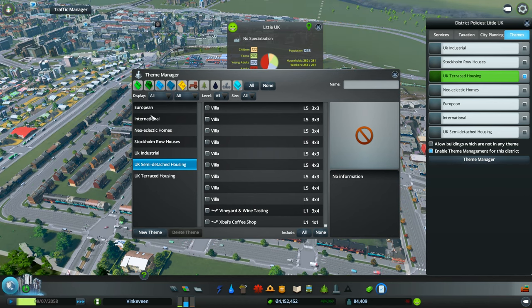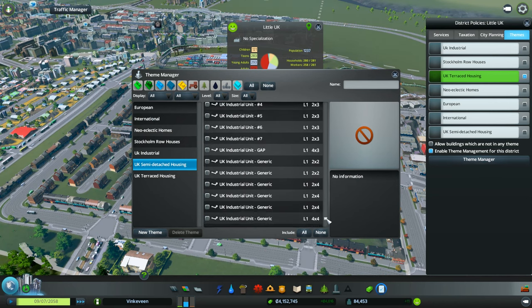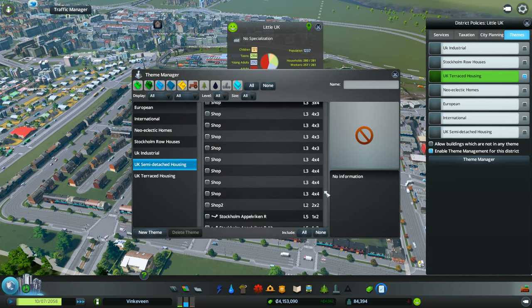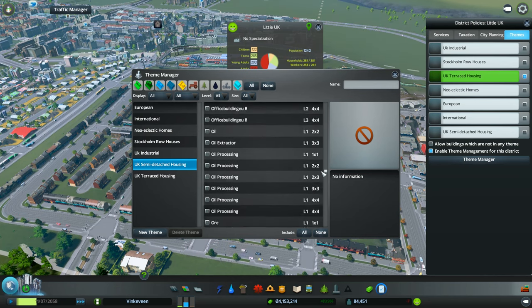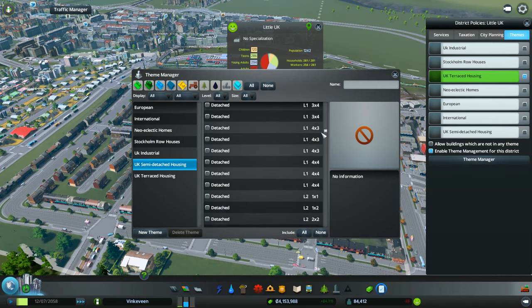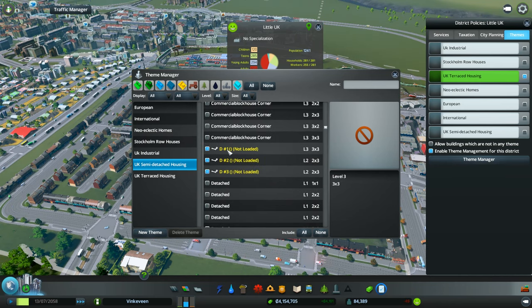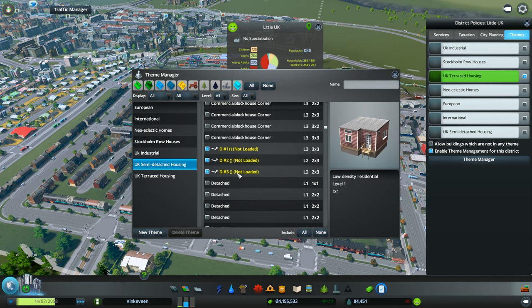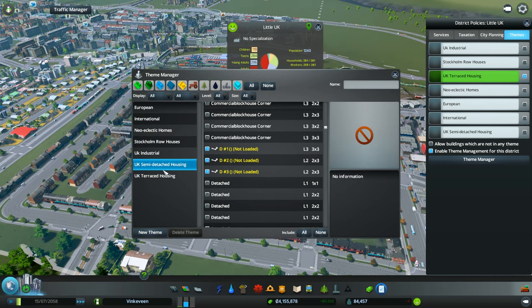There's another house I forgot what it was called. I think it was something starting with D. Post-modern office forestry detached — not loaded. Alright, so those are not working. Anyway, that was probably what I was looking for. A couple of the houses there — somebody detached. I don't know why they are selected. So this is broken; we're not gonna create one of those themes.